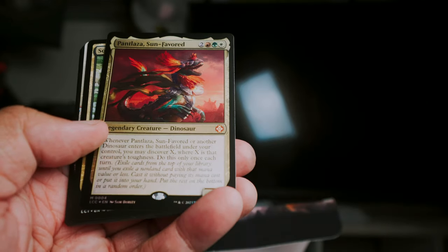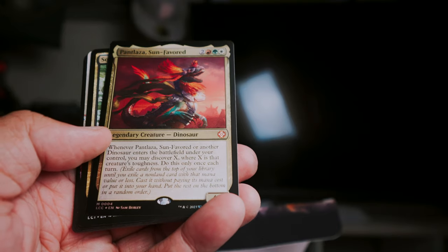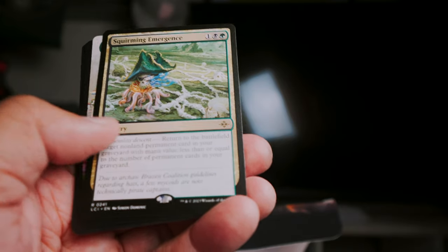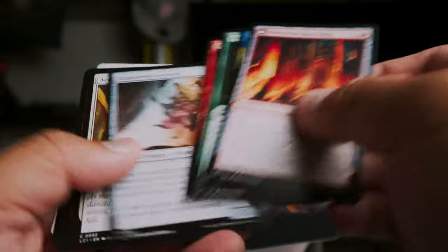Here's something cool — Pantlaza, Sun-Favored, mythic foil! So that's cool. Squirming Emergence rare, and then Restless Prairie full art. There we go — three sort of rare cards in a row. That's the kind of set booster experience I'm hoping for more of.